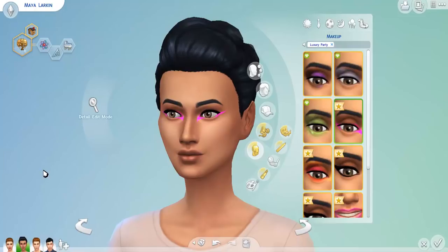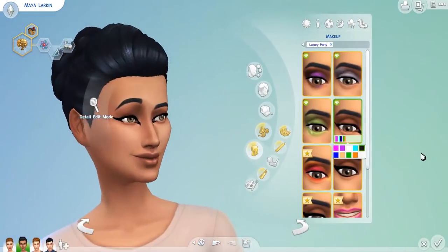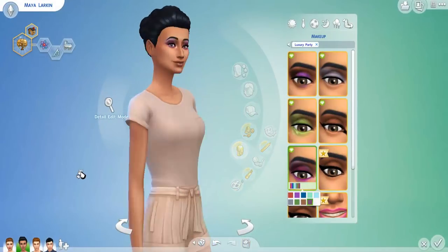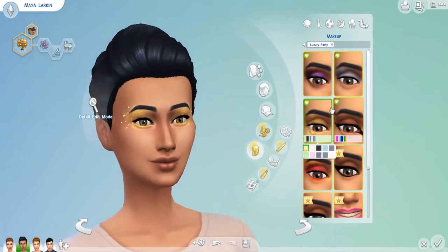The fourth eyeshadow kind of reminds me of something from Sims 3 Into the Future — it looks like sci-fi makeup. It's probably my least favorite one. The fifth one has tons of sparkle and kind of reminds me of a parrot because of the two-tone coloration — very beautiful. I wouldn't put it on my Sims daily, but when I'm throwing a super glam party, this is something I would go to. This is actually my favorite one — it looks like a fantasy makeup and I absolutely love it.